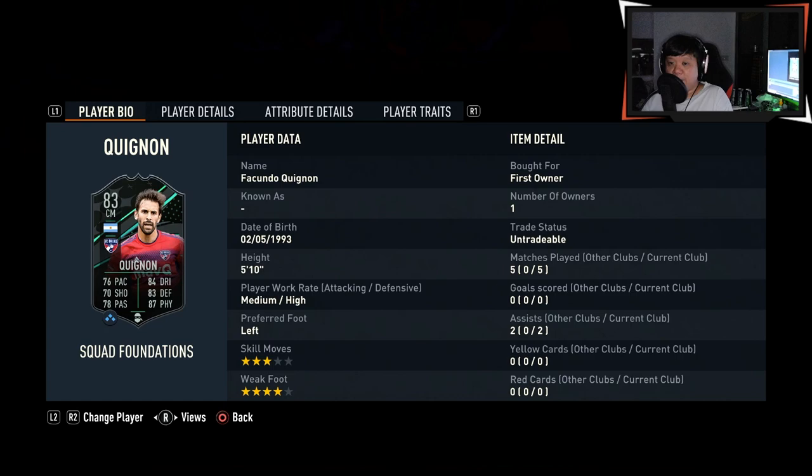So I tried Fasundo Quignon's Squad Foundations card and I actually find the card to be pretty good — very, very usable. His tackling is fantastic; he was boarding people left, right and center, winning the ball, retaining possession, and I was spraying passes with him all over the place, very accurate. One thing I did notice was that he does like to venture forward and attack, even though I put him on stay back while attacking. I think he would work well in a 2 CDM formation. His defensive AI was pretty good tracking back, and he does provide a lot of support in the passing lanes. All in all, a good card and I think worth the grind. I hope you enjoyed the review — do leave a like and subscribe, really appreciate it. Take care and stay fit.